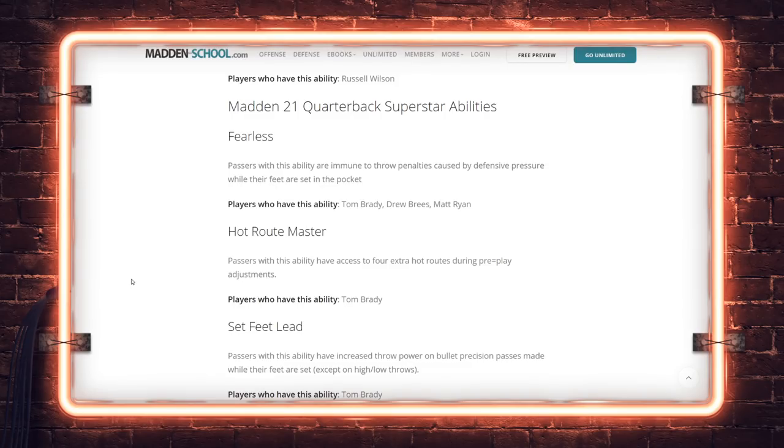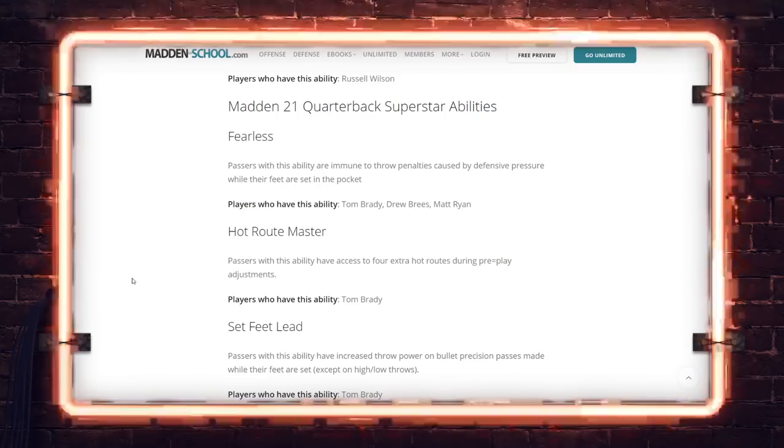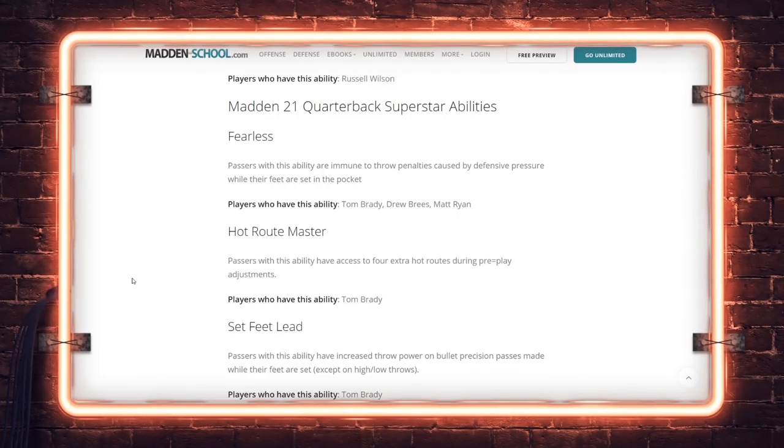If your feet aren't set, you're going to get an off-balance or on-the-run inaccuracy in the pocket anyway — that's on you. Hot Route Master: you guys know the deal — four extra hot routes for every position on the field that can catch the football. Tom Brady is the only player with this ability. I'd really like to see this given to more quarterbacks — Drew Brees, Aaron Rodgers if he's not an escape artist.